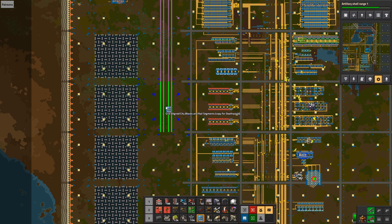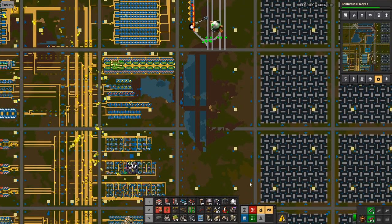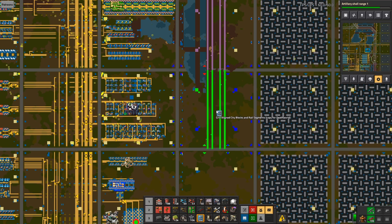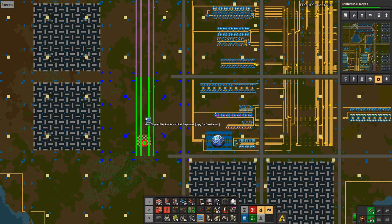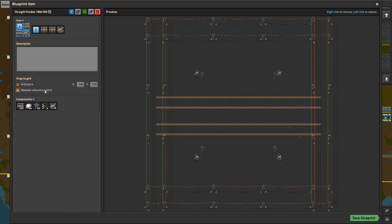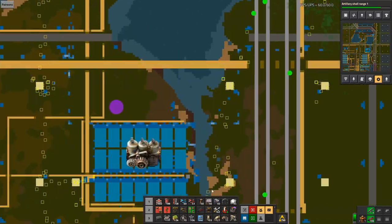We want the robots to always be diligently working on expanding our base continuously. For the people asking why I'm not using the snapping ones — because they don't work. If your original grid is not aligned, and my original grid is not aligned because it didn't exist when we started this space, you can align it with an absolute reference point, but the rotation doesn't work because it rotates around the corner not the middle. So you can't do that — we just have to deal with it.